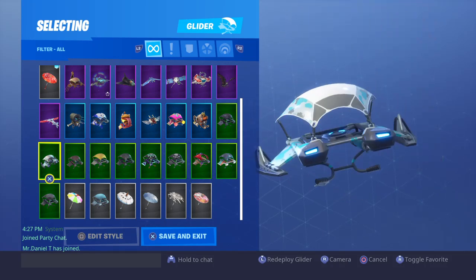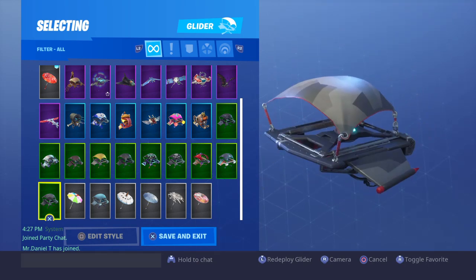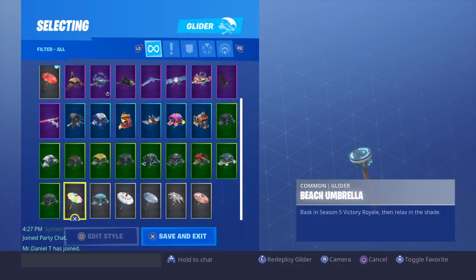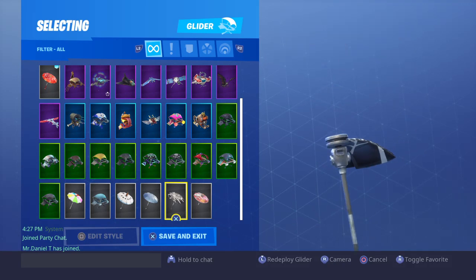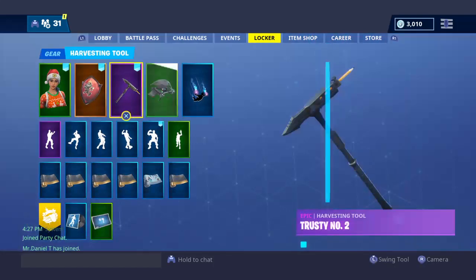We got the Ice Bundle, we got this glider I actually bought from the item shop. We got the umbrella, we got the default glider, Snowman, defaults, a web, and paint. What paint. Moving on to pickaxes.